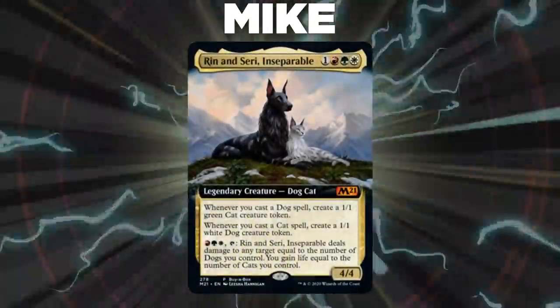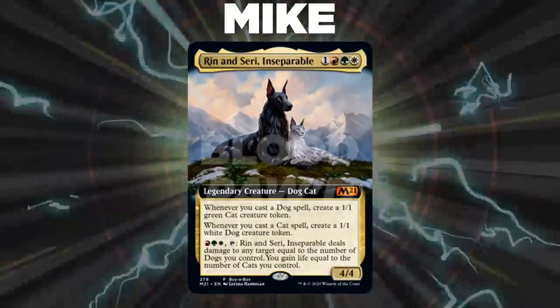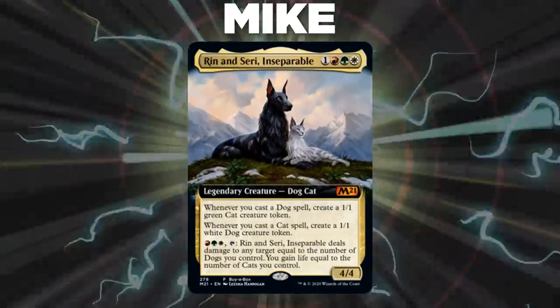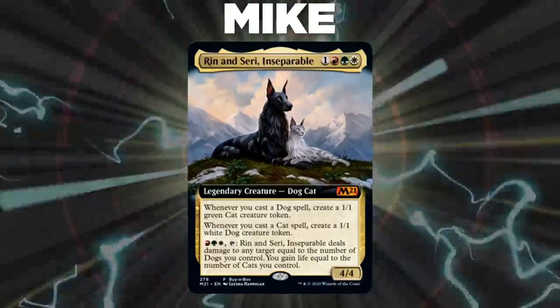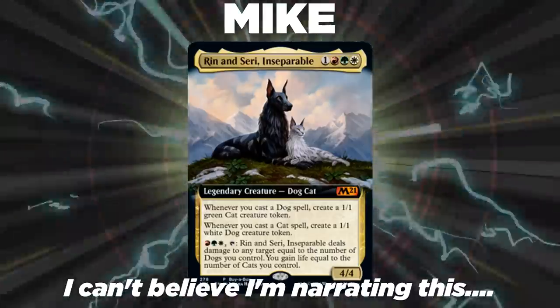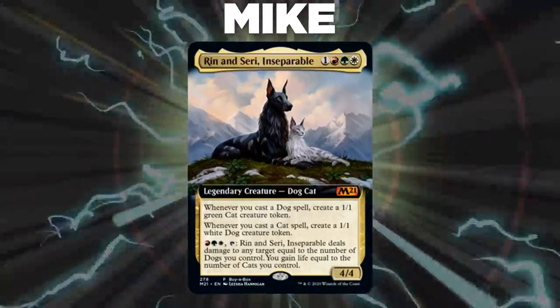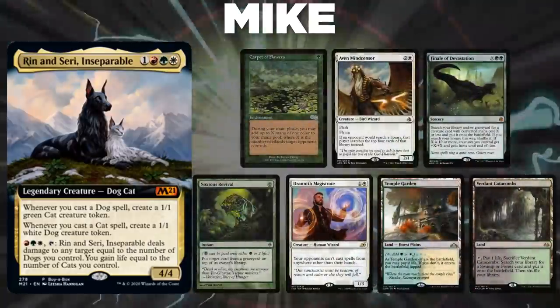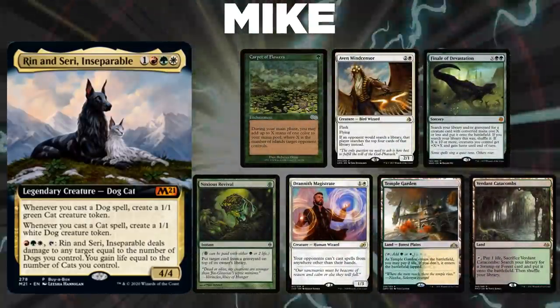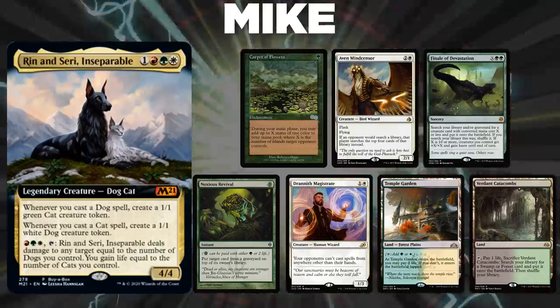Now, let's showcase our fighters this evening. First, we have Mike piloting Ren and Siri, Inseparable. This deck, called Blood Pod, is a Stax deck seeking to slow down the board while digging for pet-themed combos like Temur Sabertooth and Purphoros. Mike's opening hand contains a Carpet of Flowers, Aeon Mind Censor, Finale of Devastation, Noxious Revival, Drannith Magistrate, Temple Garden, and Verdant Catacombs.